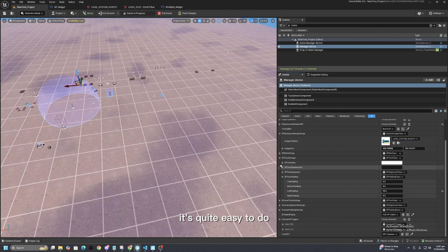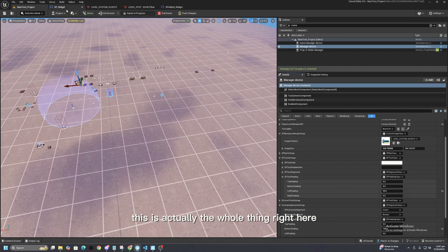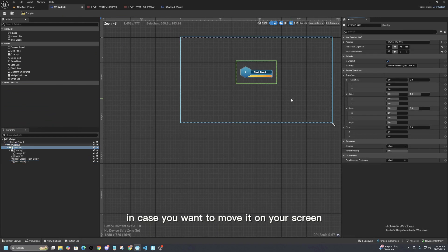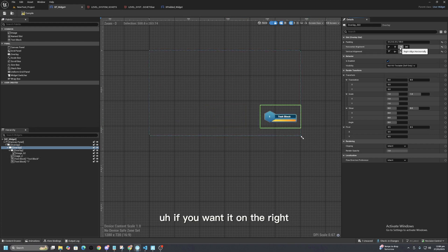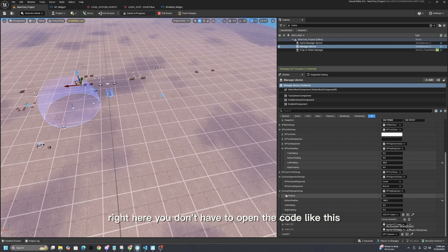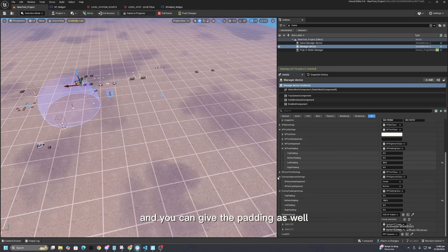This is the overlay alignment and padding — this is the whole overlay which you can move around your screen. If you want it on the right, you can set it from here. You don't have to open the code — you can just set center, left, or right according to your need, and give the padding as well.